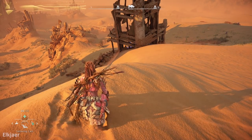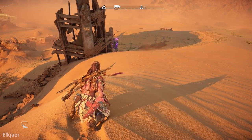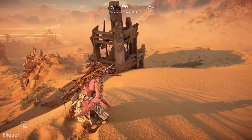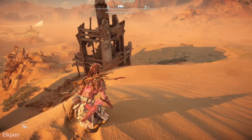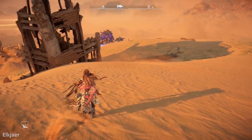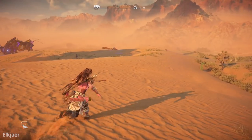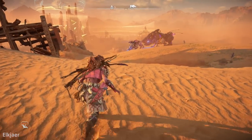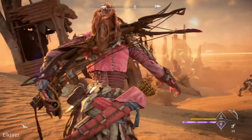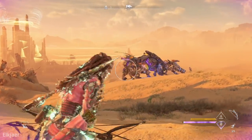You're probably still wondering about the 19,000 damage in one shot from the title. In this game, just like in Horizon Zero Dawn, some weak spots do more damage than others when you hit them. There's one machine that apparently has a weak spot that just does a ton of damage when hit by this shot, and that is the belly of the Behemoth. Here I'm going to hit the valor shot right in the belly of the Behemoth and get a massive damage output.